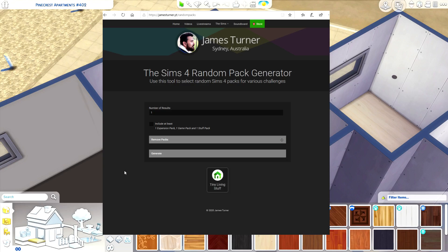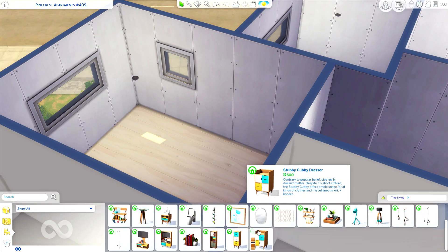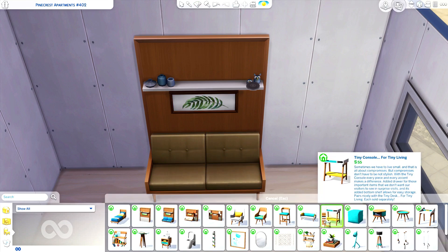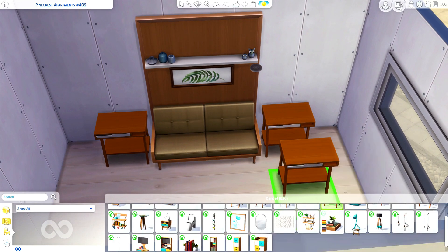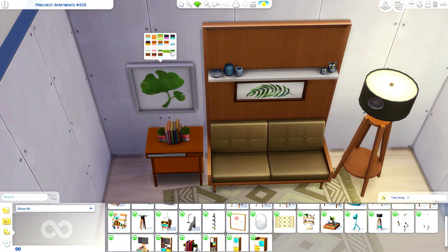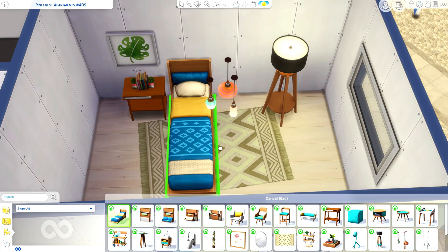I am so nervous... okay, Tiny Living Stuff! I actually think that is a good one. The stuff that came in that pack is really cute, so I am not mad about it. We do only have one bed, but we do have the murphy beds. I like this one here. I'm kind of nervous because this can go so many ways — this can take an awful turn. I'm kind of struggling and pretending I'm not, but I most definitely am, because I'm trying to figure out what I'm actually allowed to use.